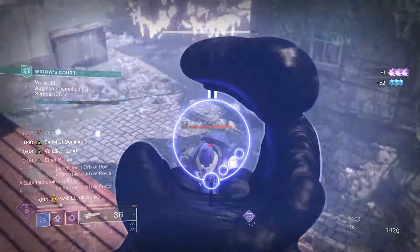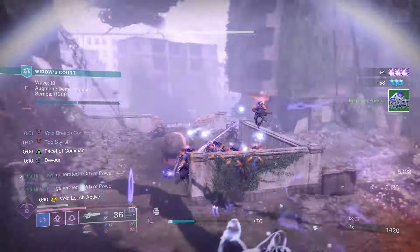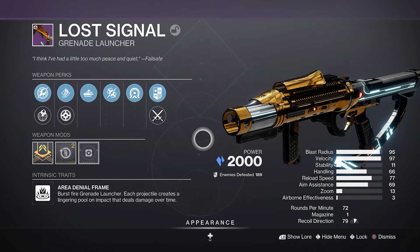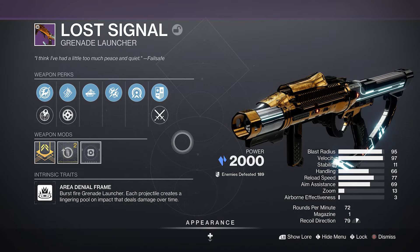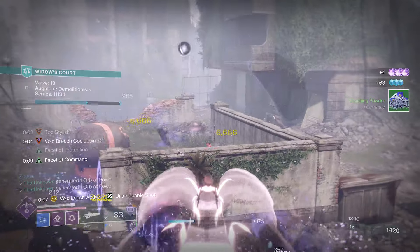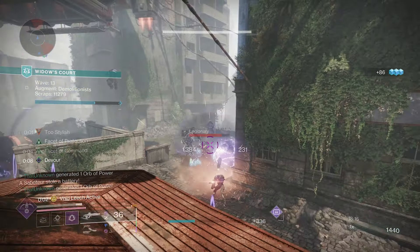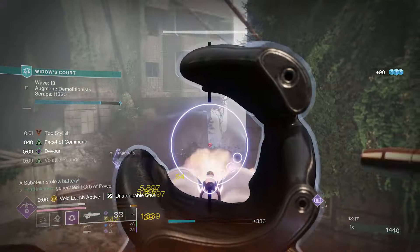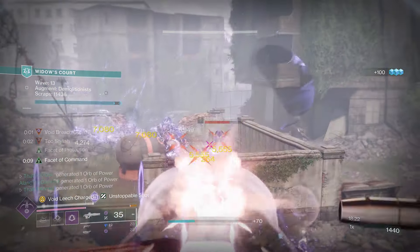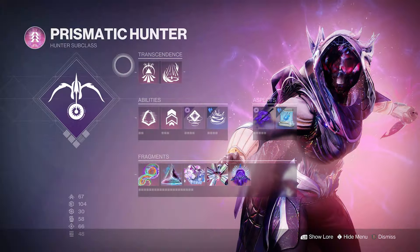Graviton Lance is stronger at add clear itself while still proccing weaken quite a lot thanks to the mods. For your other weapons, I'd recommend grenade launchers in both slots. For the primary slot I was using Lost Signal — it's fantastic. For heavy I recommend Edge Transit; we'll take advantage of volatile rounds and do more damage once we hit something with an ability, then unload Edge Transit for big damage.